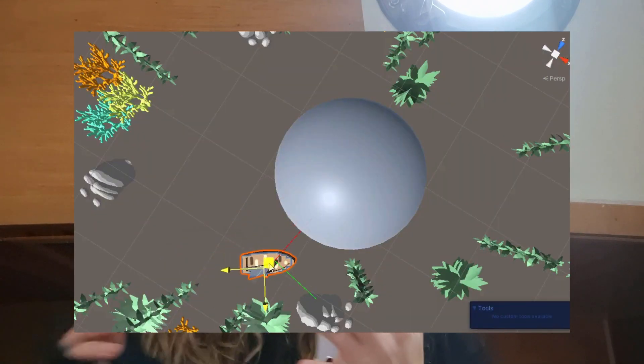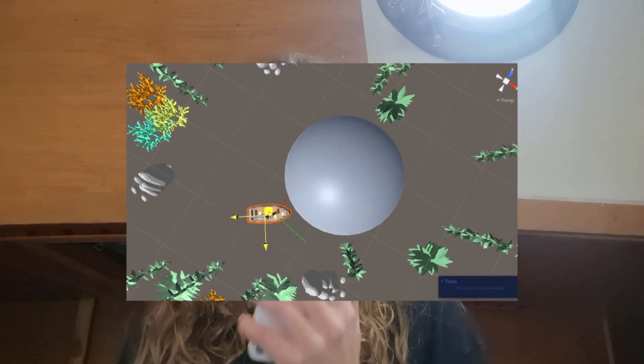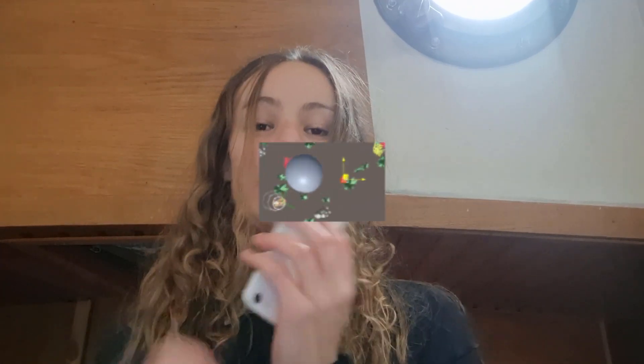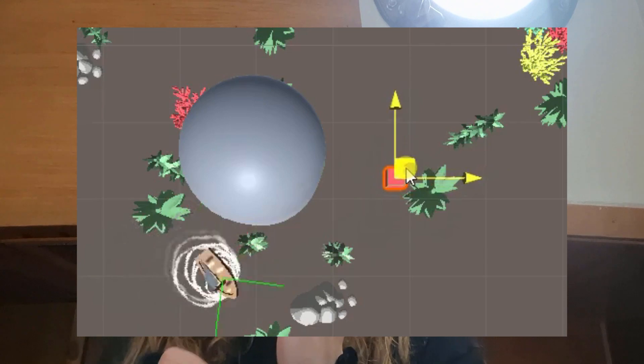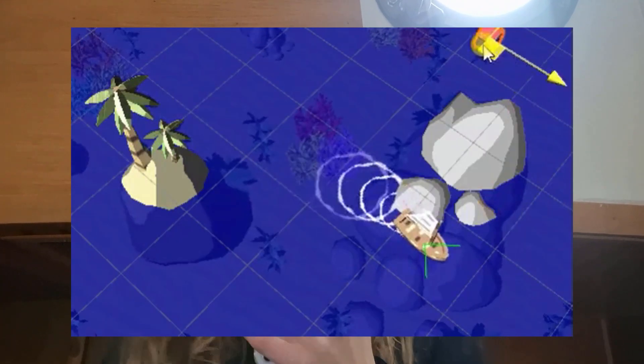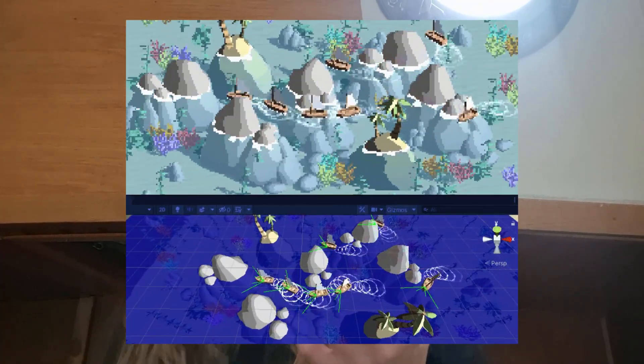I started out with making a single ray, then added two rays, one for each side of the boat — as you can see, working nicely here. I made it so the boat turns a little when one of the rays hits an object. This was a little extreme at first, so I made it less extreme and it started to look a lot better. I refined the system a little and eventually got it to work really nicely.